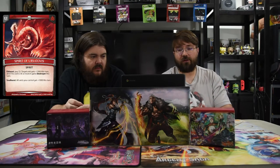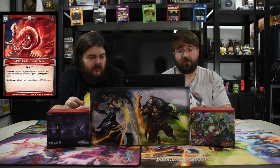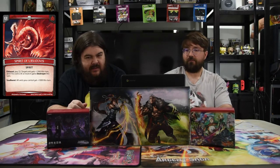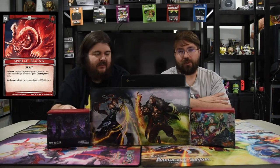The new Spirit is Spirit of Ursa Tovas — exhaust, pay two: target unit gains plus 1000 this turn, which is powerful enough. But if it costs four more, it has Destroyer, so that's awesome. And Soul Burst: if you need it, all your units get plus 1000 this turn. This little bear spirit does a lot more work than you'd think, because just being able to give plus 1000 for two mana protects your unit and saves it.